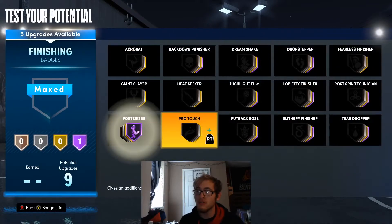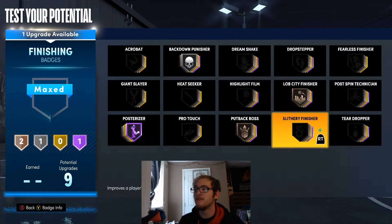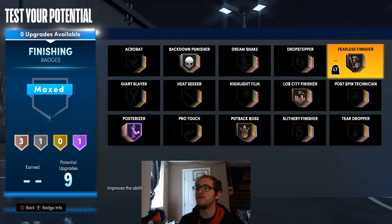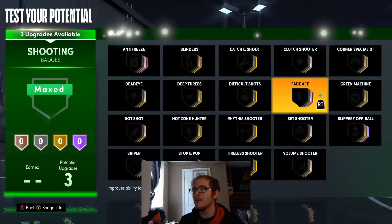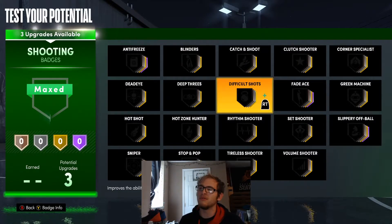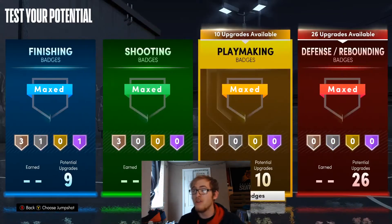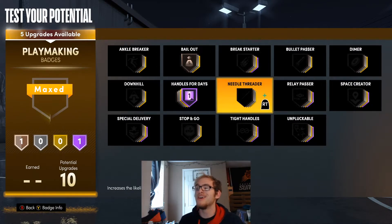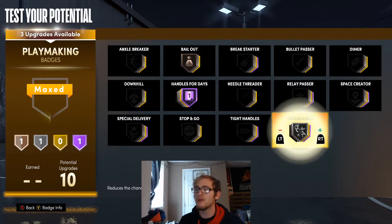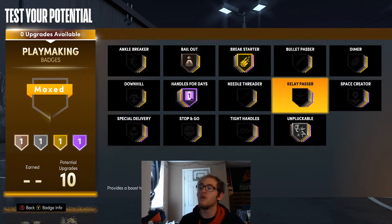For finishing badges, I'm going to go with posterizer, putback punisher, putback boss, and lob city finisher so we can finish a little bit better. I'll also throw fearless finisher on bronze. For shooting badges, I'm going to go with difficult shots, catch and shoot for corner shooting, and deep threes. For playmaking badges, I'm throwing handles for days on Hall of Fame, bailout on bronze, unpluckable on silver, and break starter up to gold.